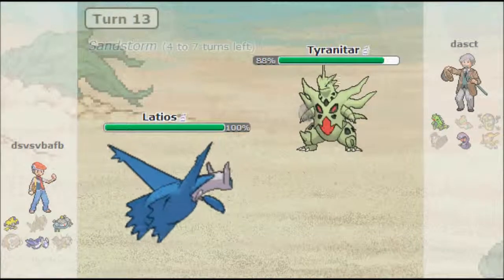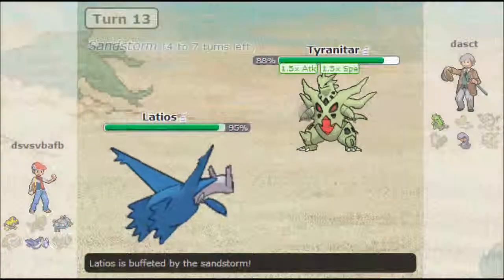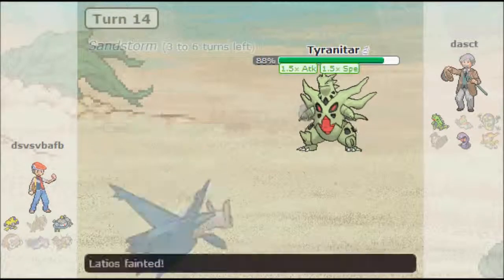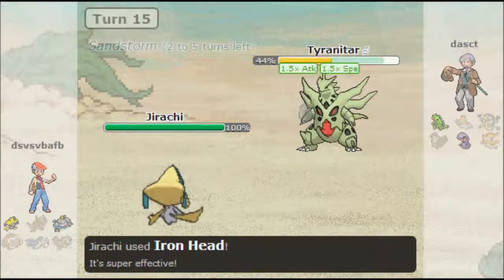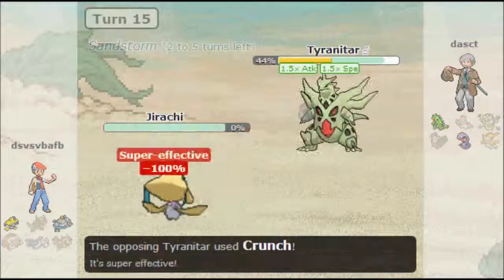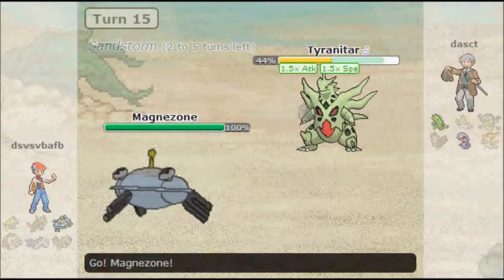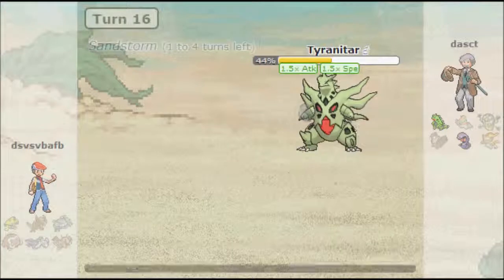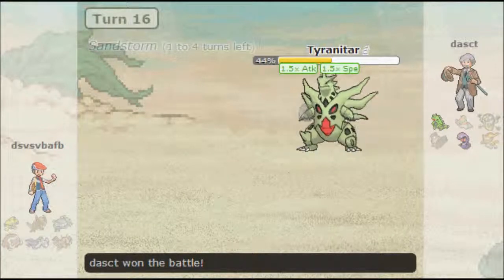In comes Latios, which is a Psychic type — a perfect victim for Tyranitar. Here's where Tyranitar starts to sweep. Because of the Dragon Dance setup, I'm able to Crunch for a super effective hit. The crit didn't even matter. In comes Jirachi, who tries to Iron Head me. Luckily I don't flinch and I Crunch to take it out easily. In comes Magnezone — Earthquake, simple. I wasn't really able to use Smackdown much; I probably would've used it on Dragonite. Smackdown would only really work on Dragonite on his team.